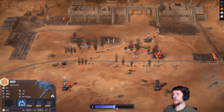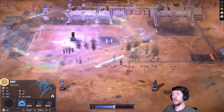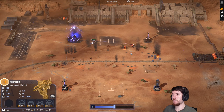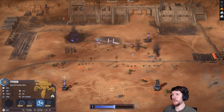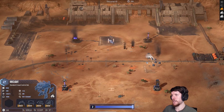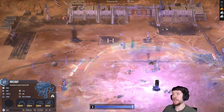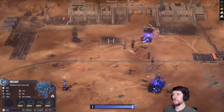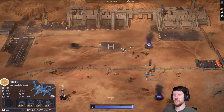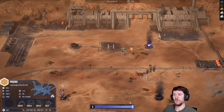This round doesn't go as well for me. It's close and it looks like we might be able to win and snipe that pesky marksman. That removes all of the AA from my opponent, and now we should be able to clean up and get a win — although this round was very close and I won't be doing that much damage, so we can almost call it a tie.